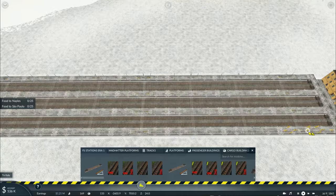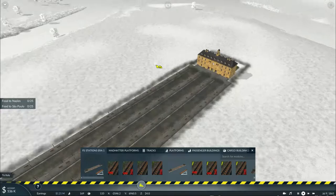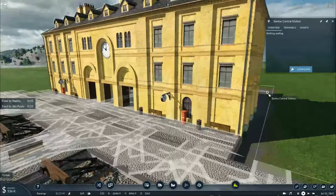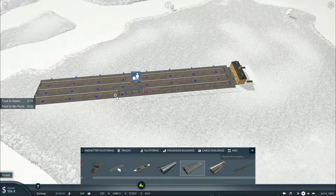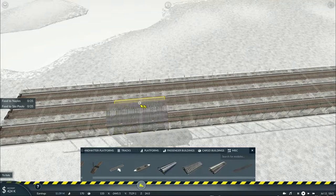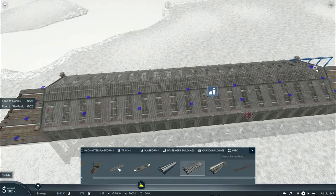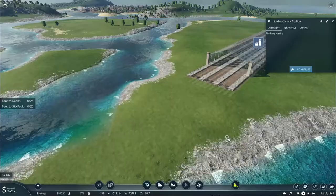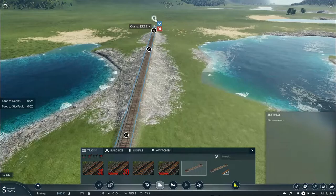Compared to those stations in Italy, we're basically using the original track as well as the original station buildings. Bear in mind, different station buildings have actually been given a reskin — kind of like what happened in the Yukon map where our station building now has a bit of a yellowish tint. Within this minus tab I'm going to add something quite interesting: these specialized roofs can be placed on platforms and, depending on how far they are from each other, basically make a nice station canopy. Most of the big stations as well as some terminal stations will feature this unique ability.